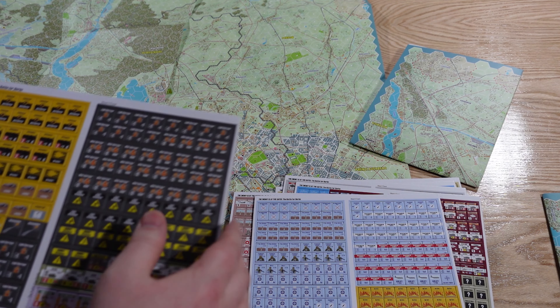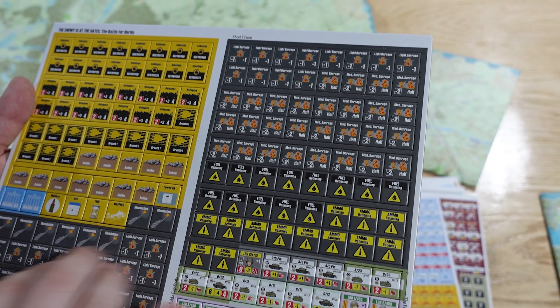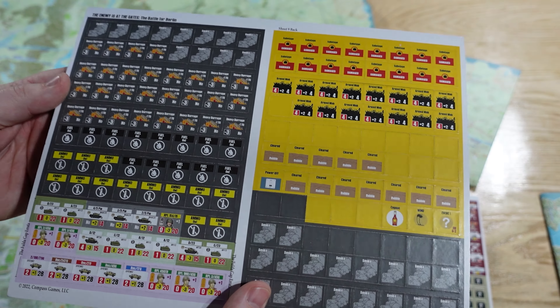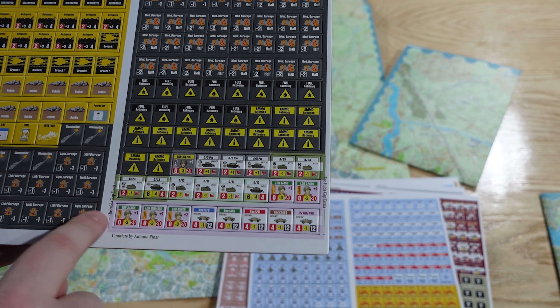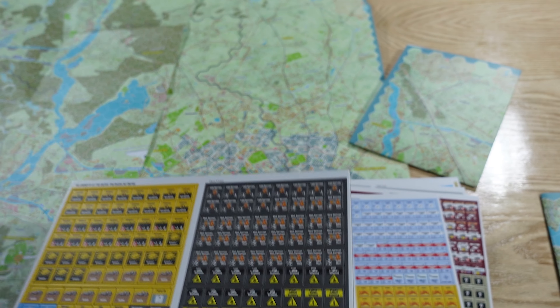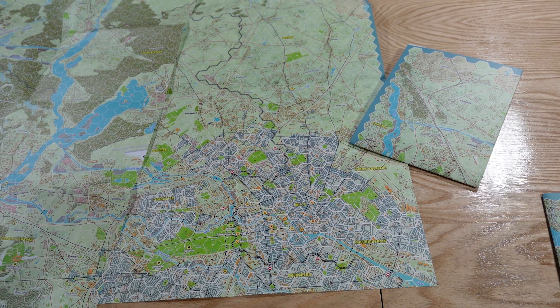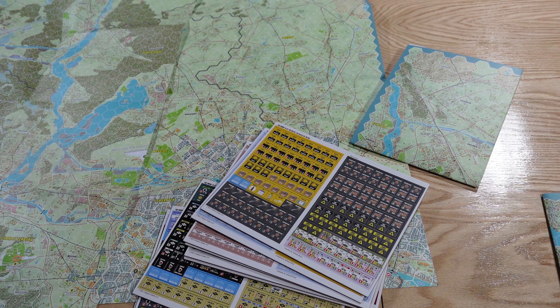The last sheet has sabotage counters, barrage markers, illumination for night flares and night turns, and on the back we have some errata counters for the Fulda Gap as well — so if you have Fulda Gap and want those, they come in this package. And that's everything you get in the box — it is a ton.